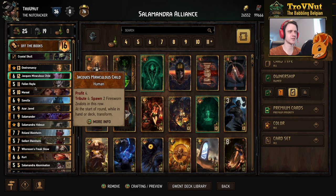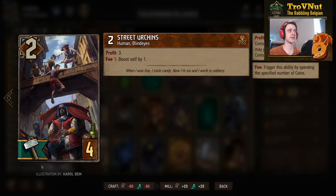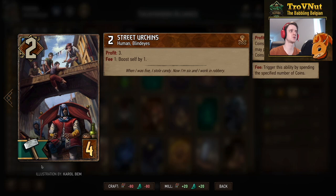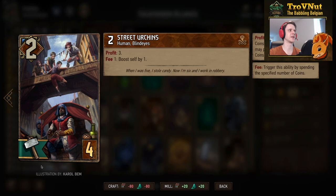First up, the Street Urchins — four provision cards, two power. They give you three coins when you play them, and for one coin they can boost themselves. As long as you have coins, you can keep spending them on this card to give it another point every single time — one-for-one, a pretty easy spending ability.